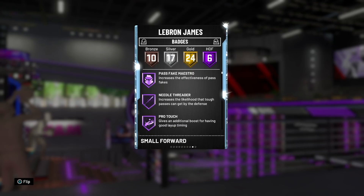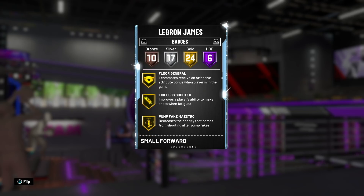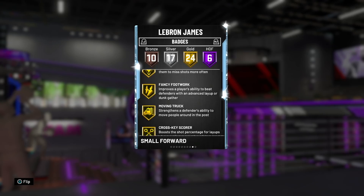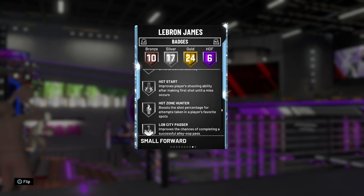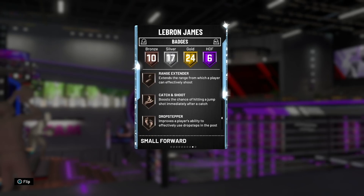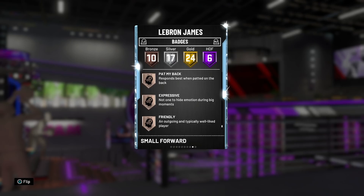Here's where he really shines among all the Spotlights: 6 Hall of Fame badges, 24 gold badges, 17 silver badges, and 10 bronze badges — a grand total of 57 badges, which is insane. His Hall of Fame badges include Pass Fake, Needle Threader, Pro Touch, Contact Finisher, Consistent Finisher, and Chase Down Artist. Gold badges include Floor General, Deep Fades, Clutch Shooter, Space Creator, Downhill, Gold Dimer, Bailout, Intimidator, and Cross Key Scorer. He's also got Silver Green Machine and Bronze Range Extender. I do wish his Catch and Shoot was a gold.